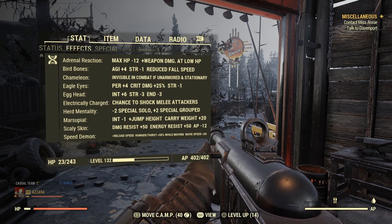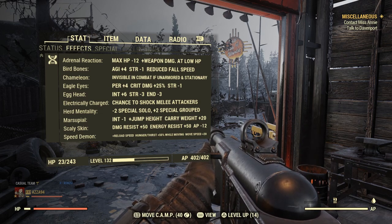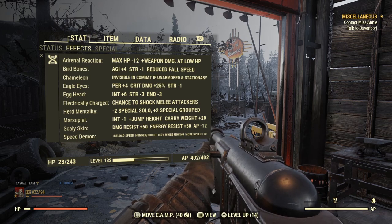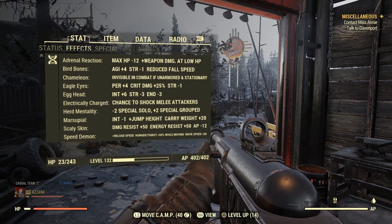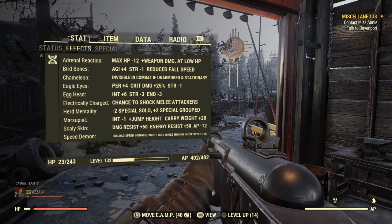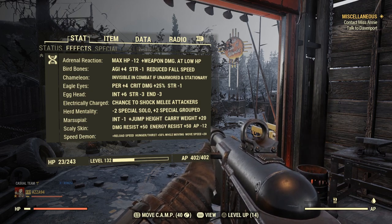Marsupial — everyone loves marsupial. You get to jump crazy high, carry weight is increased by 20, and the intelligence only takes a minus one hit. Scaly Skin gives damage resistance plus 50 and energy resistance plus 50, which is very important on a low health build, and it only costs minus 12 AP — this build has plenty of AP to burn. Speed Demon gives faster reload speed and faster movement.